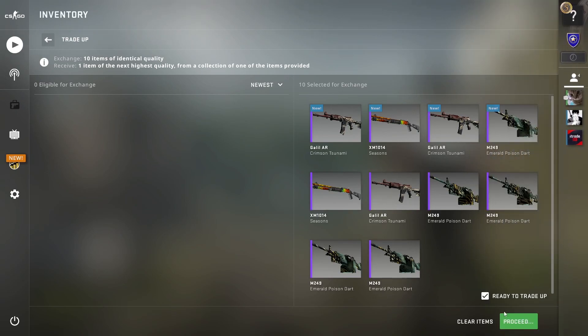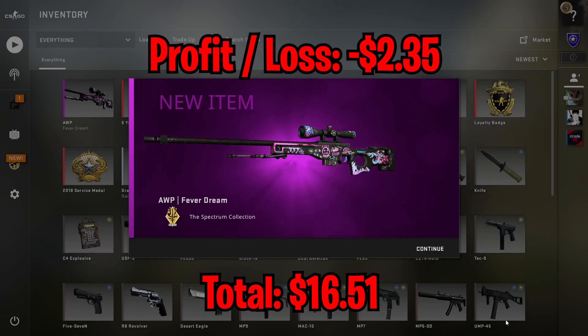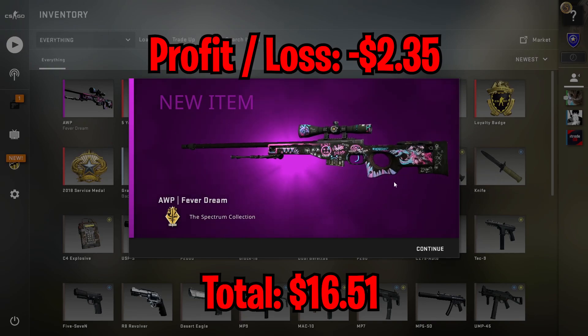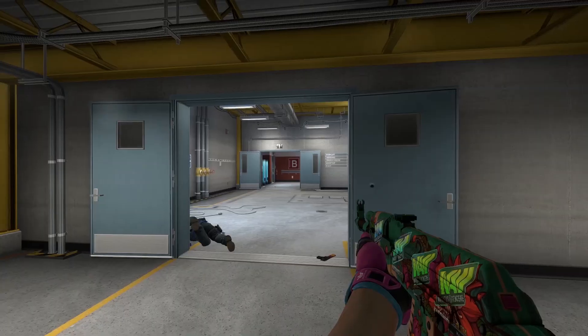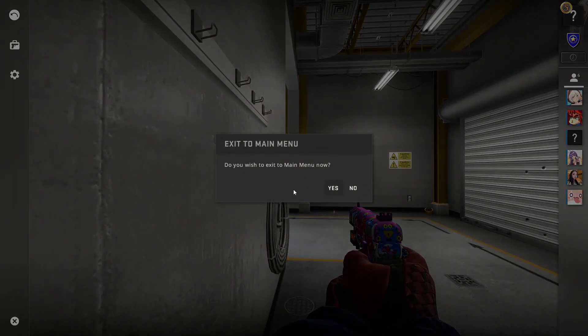For my one and only attempt at this trade-up, we got the AWP Fever Dream, which is a $2.35 loss. That brings our total down to $16.51, which is really sad since I should have stopped when I got the AK Slate while we were in good profits — but oh well.